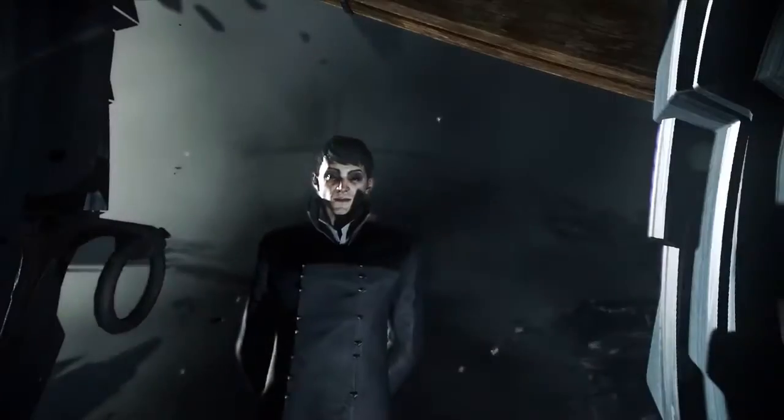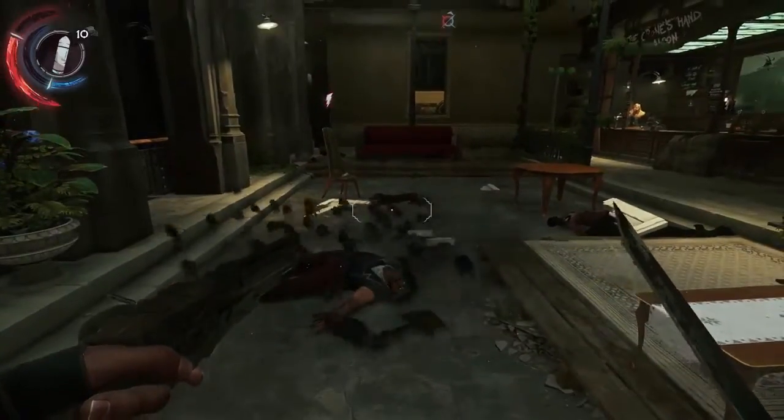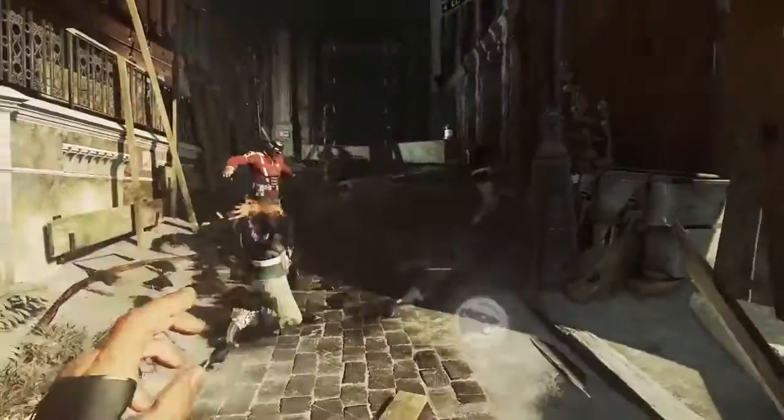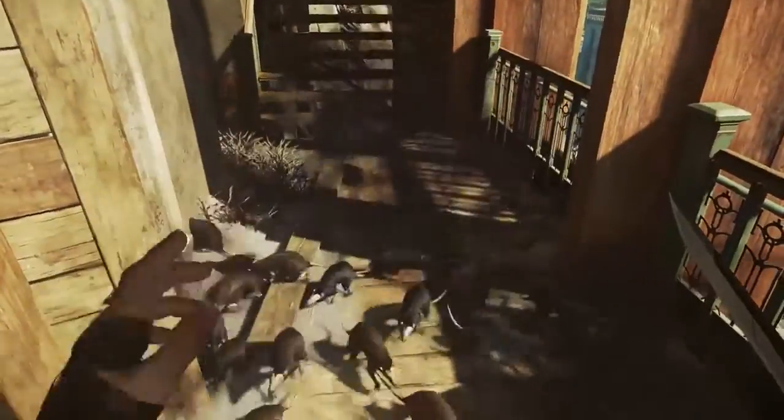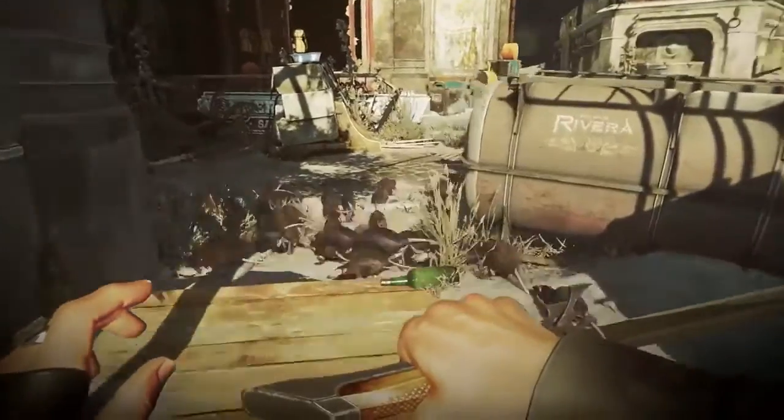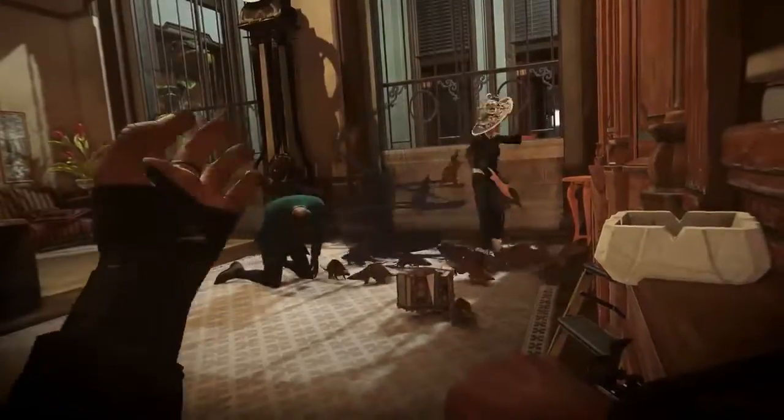He was a guy who was marked by the Outsider during the rat plague, when half the city was dead by plague. So he has Devouring Swarm. You can now upgrade it so that you have two swarms of rats and larger swarms of rats. You can have a swarm that follows you around Pied Piper style — and those are just some of the upgrades under Devouring Swarm.